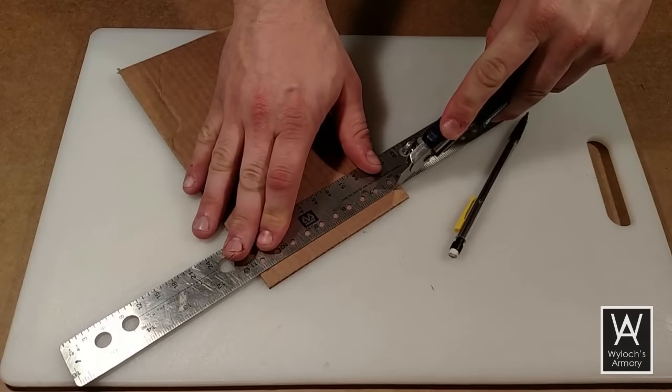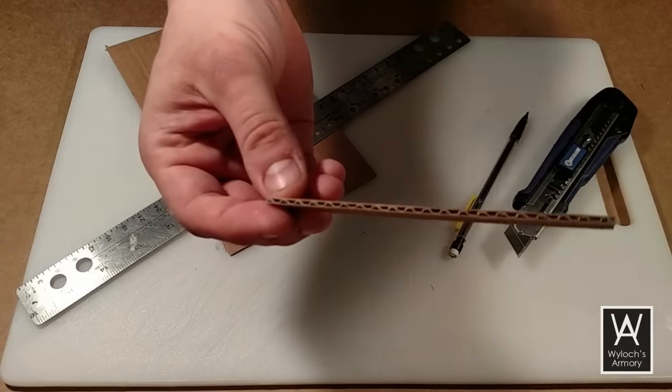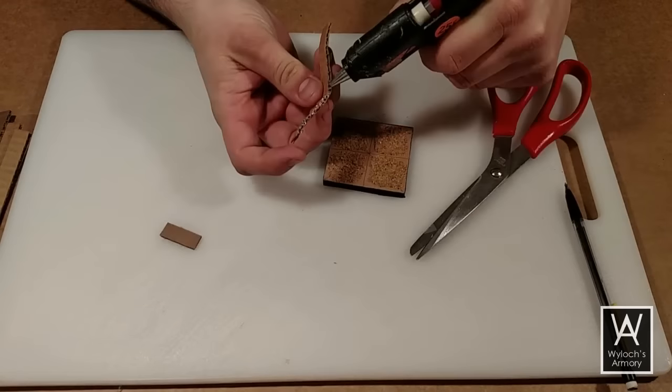Cut a strip of single corrugated cardboard about a half inch wide with the corrugation aligned vertically as shown, and we'll bend this into the shape of the wall and then hot glue it on.